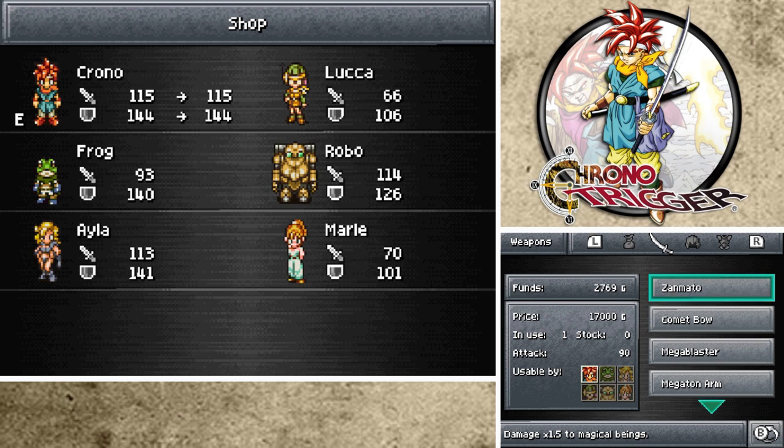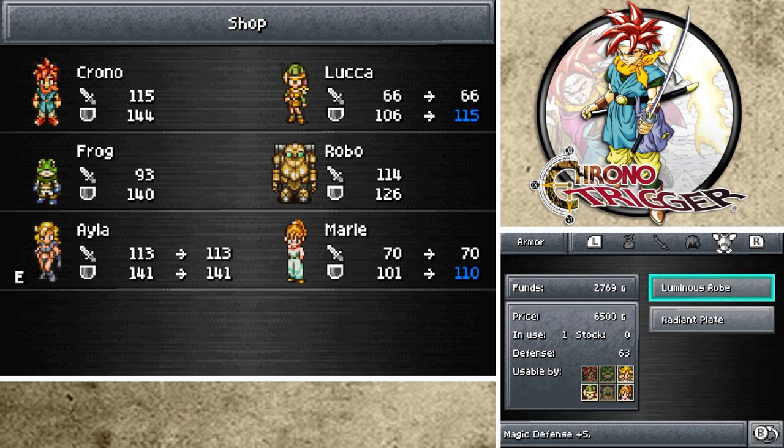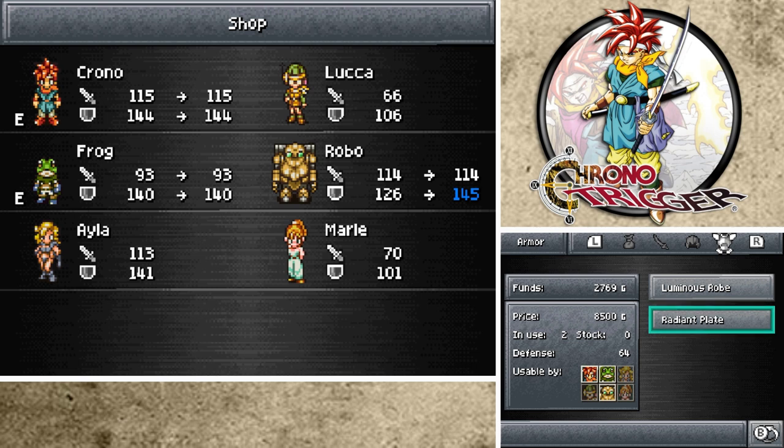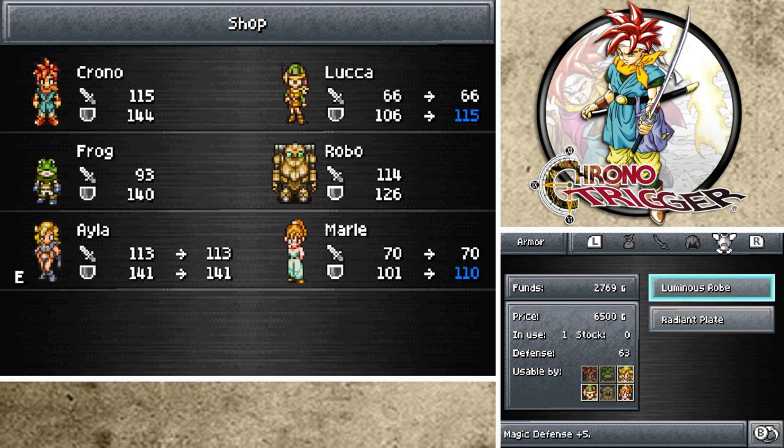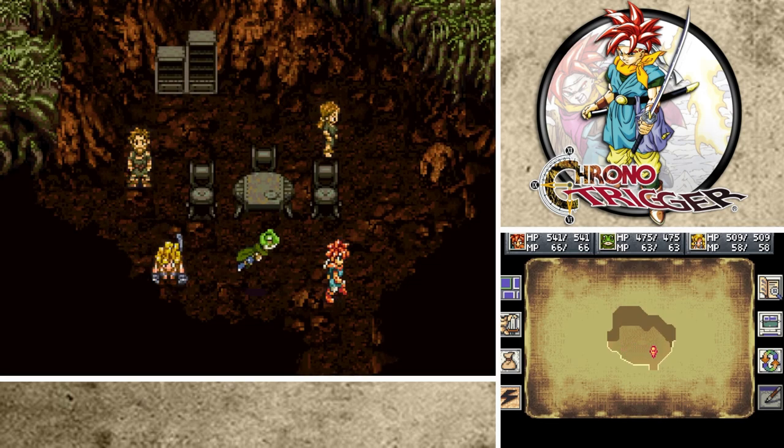We purchased all the weapons, then the accessories - the Radiant Helm, we purchased three of those. Then we got Radiant Plates for Chrono and Frog, and then Luminous Robe - we had one for Ayla. The reason I didn't purchase more is because we don't typically have Luka and Marley on the team at the same time, and we usually don't have Marley and Ayla at the same time. I figured if I want to give Luminous Robes to Marley and Luka, I can do that without spending 18,000 gold.